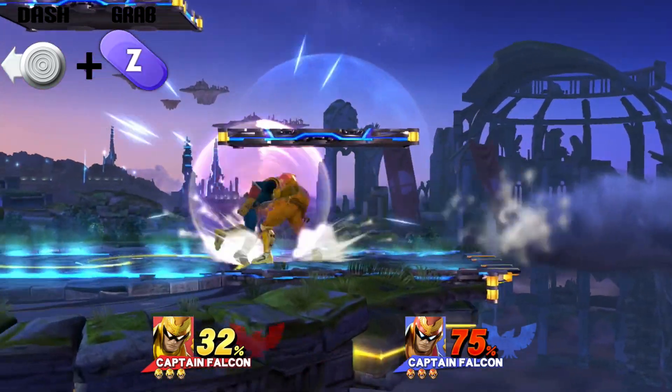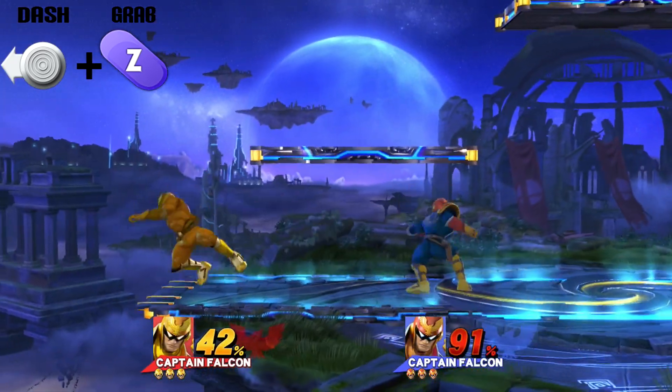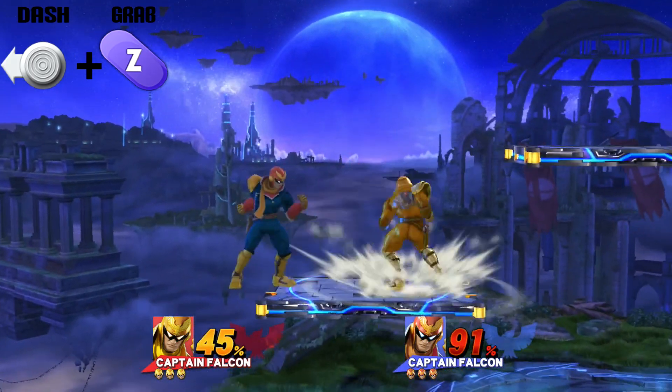Grabbing is one of the most essential tools Falcon has that he should be using at all times. It creates pressure, stage control, and more importantly his main way to set up his combos which we're about to go over.